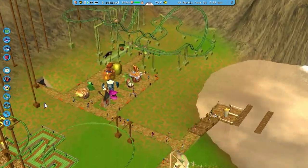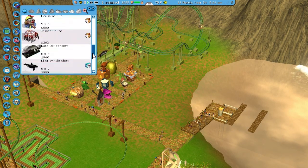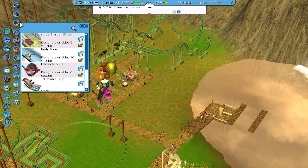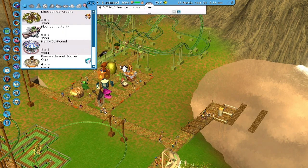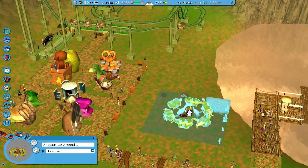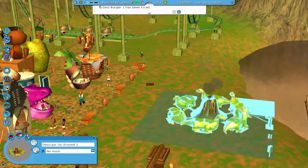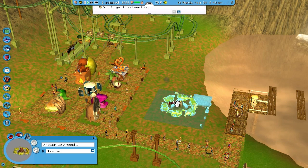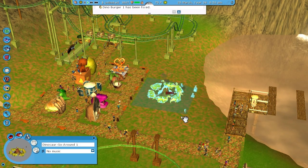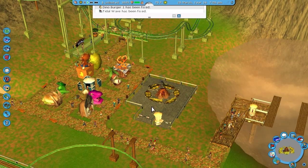I want to get a ride in here, so let me just throw a ride in real quick. Oh, a circus — I didn't even realize that was a thing. Dinosaur go-around — oh my god, look how small this thing is. Sweet, this will work. It's so tiny — look at the tiny volcano, oh that's so cute. Dinosaur go-around, it'll go around here. See what I did there. Maybe I'll put it right here. Entrance, exit — just something to fill the space.